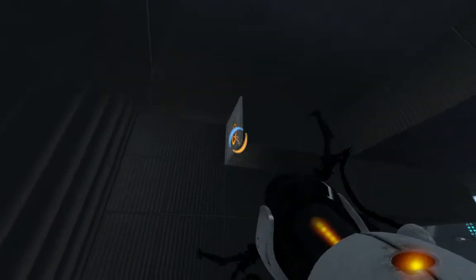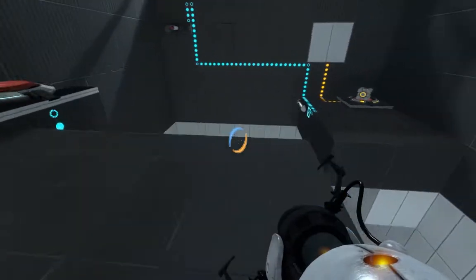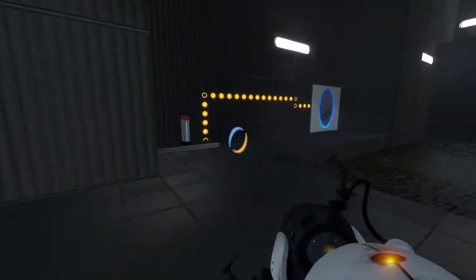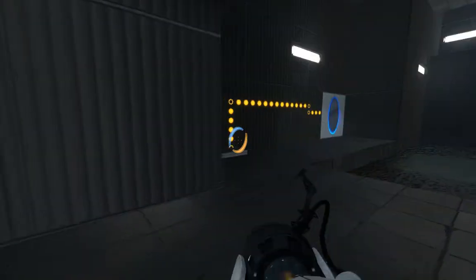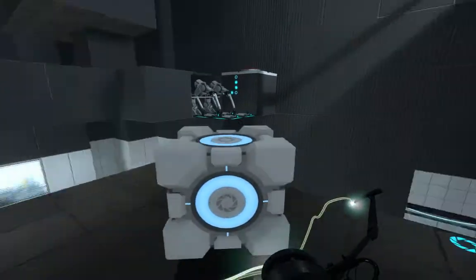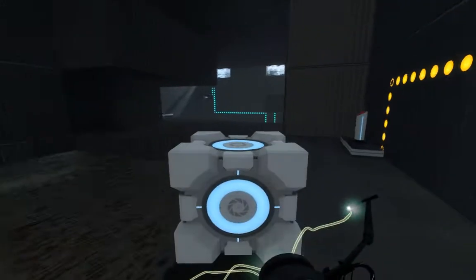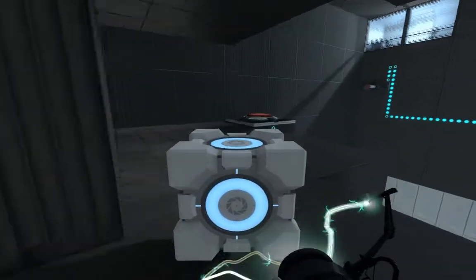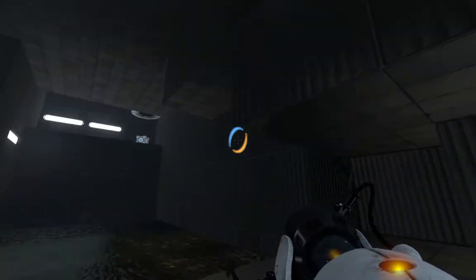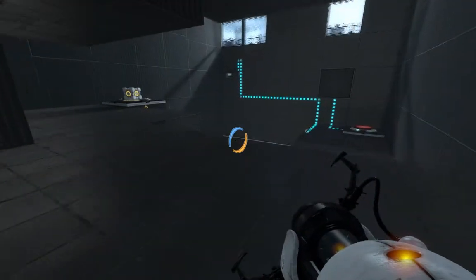We can just do this — grab the cube and jump down this way and go through the wall. Voila, we are here at the thing again. Now we can get up here whenever we want instead of having to use portals to get back up, because we need to get back up quickly if we want to get the cube with the tractor beam. Let me explain why — we gotta go down here and do that.